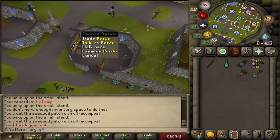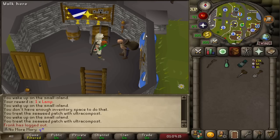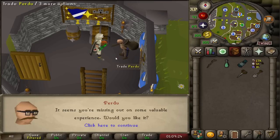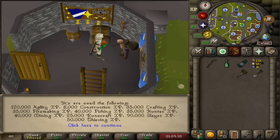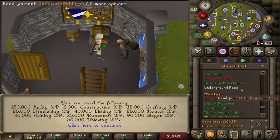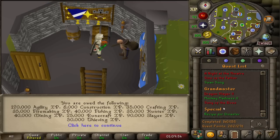Today is also a big day because they changed the quest rewards — they changed all the experience for master and grandmaster quests to make them higher and more rewarding, and they decided to reward players who already completed those quests. So I can talk to Purdue here and get all this quest experience. I'm going to get 120,000 agility, 8,000 construction, 35,000 crafting, 35,000 firemaking, 40,000 fishing, 35k hunter, 40k mining, 25k runecraft, 90k slayer, and 50k thieving. Not bad — I'm most happy about the slayer and agility experience.